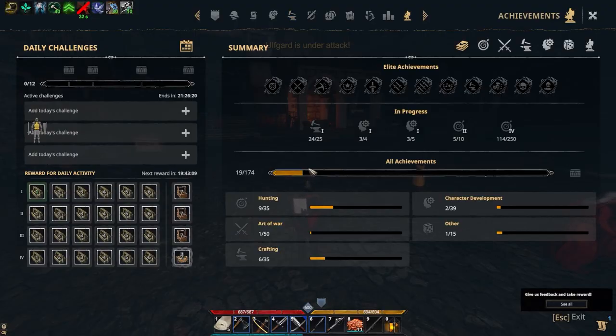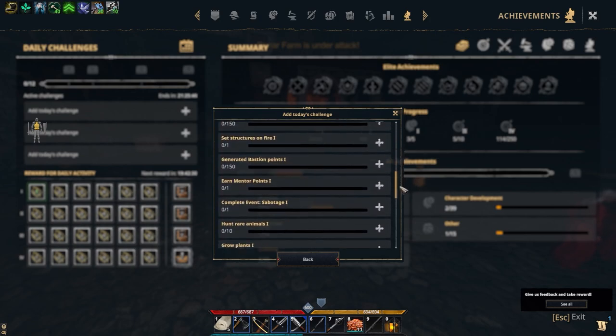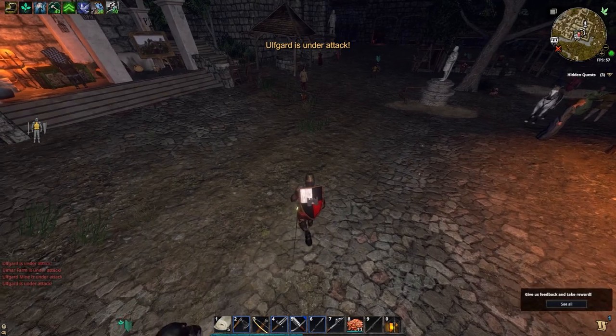Tip number four: daily challenges. Press H on your keyboard, or whichever keybind you have, and go to achievements. On the left there will be your daily challenges — they're locked until you hit level 50, but this is an easy way to earn extra coins and passive experience. Your active challenges reset every 24 hours, and once you complete 12 of them you'll unlock milestone chests along the way. Click the plus sign to add any challenges you want, complete them just for playing the game, and get extra experience and coins. For example, get 80 wood logs, or just ride on your mount — you can literally get free experience for riding around, which you're going to do anyway.